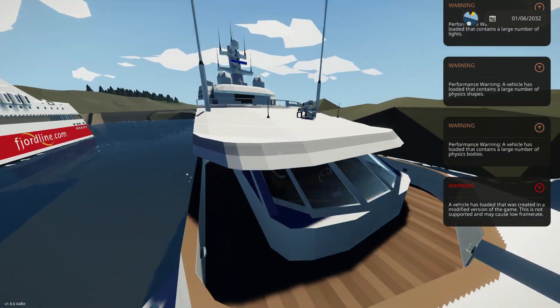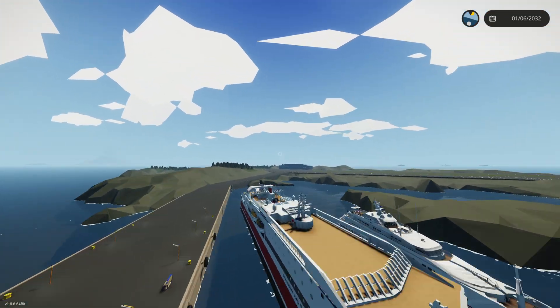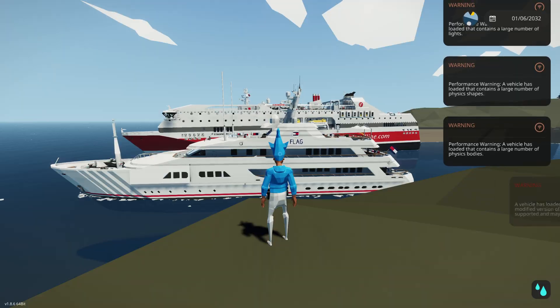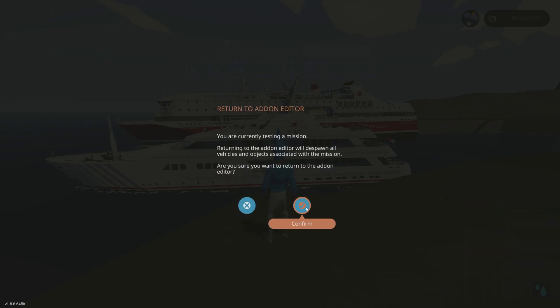We can drive these — they're fully controllable. You can do the same thing with planes, helicopters, submarines, literally everything you find on the workshop. To get rid of them, click escape, go to your add-on editor, hit confirm, and that will delete all those vehicles.